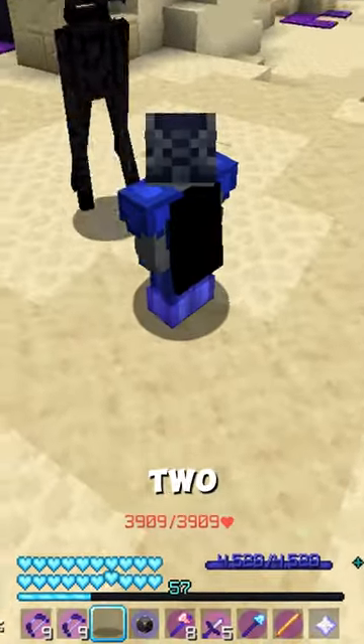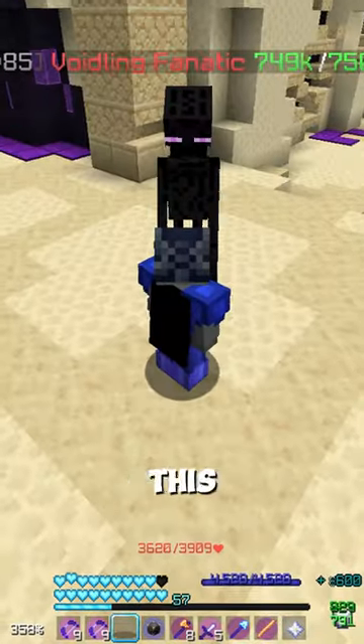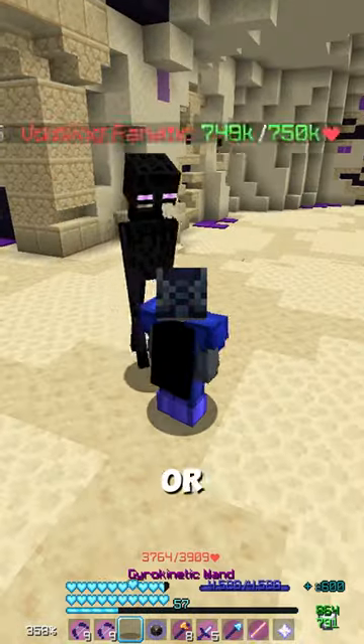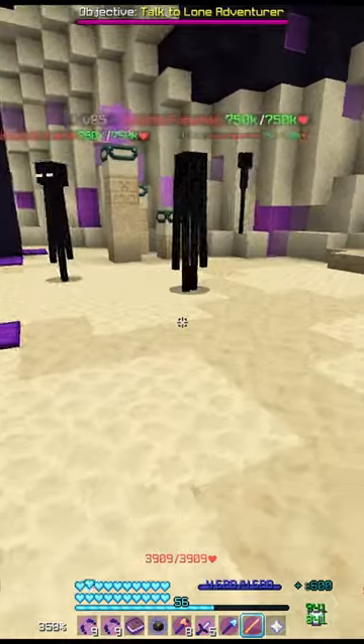So instead of taking, let's say, two hearts, you would only take one for three seconds. This ability is useful for stuff that would one-shot you or take a bunch of your health. You will still take the damage, but it gives you time to heal.